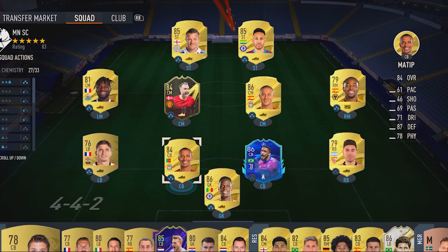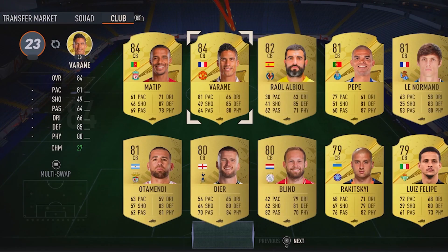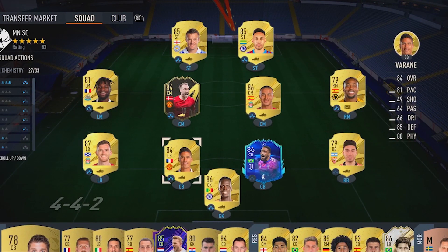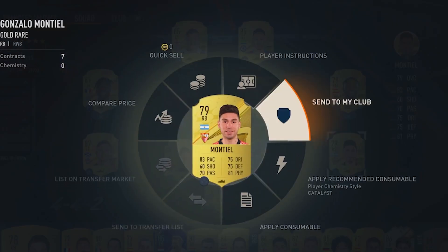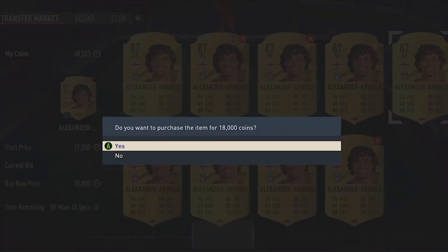Now all I need is a left back, a good left back and a better center back, and I still have 86k so I may as well spend it. At left back I'm going to scoop up Robertson, and then for center back I actually have Veron who I'm quite happy to throw in there. Then we just need a good right back, so I'm going to spend the rest of my coins on Trent Alexander-Arnold.